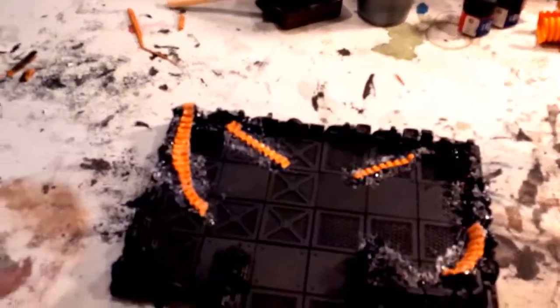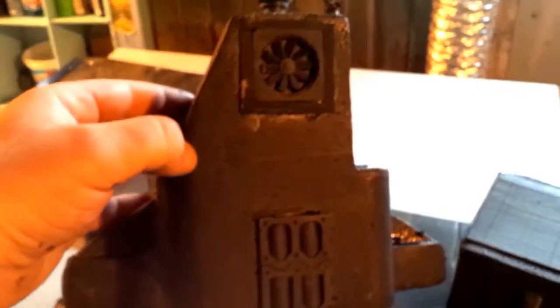And then the finished product obviously. If we come over here, a couple more buildings blacked out and ready to go. You can see some detail pieces - they're using the Hirst Arts molds.